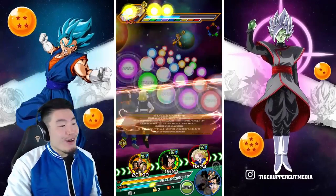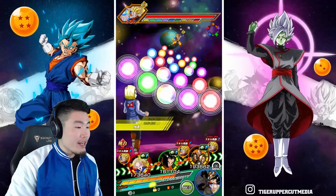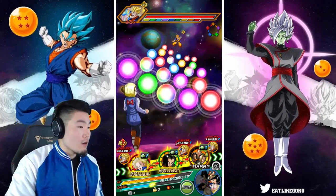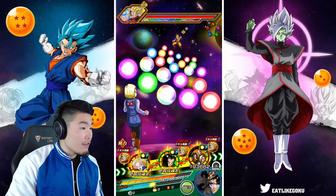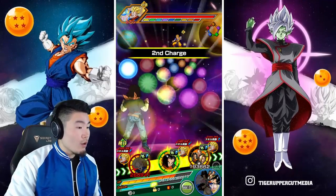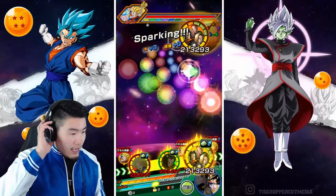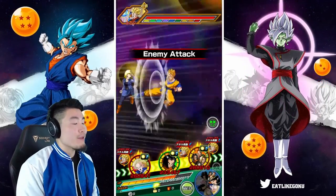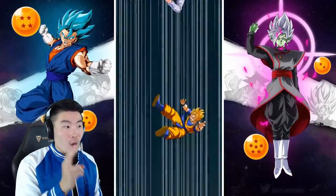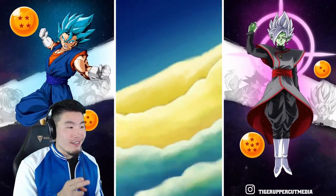Back here with the Androids and also the LR Android for support — really awesome. Android 18 has 88,000 defense now, which is pretty good. Let's give her one orb and give him one orb. They basically auto-super when linked with each other. They do share like six out of their seven links. 1 million attack here now from the new free-to-play 18.